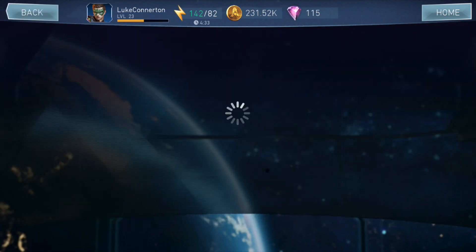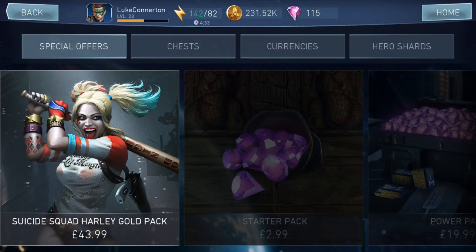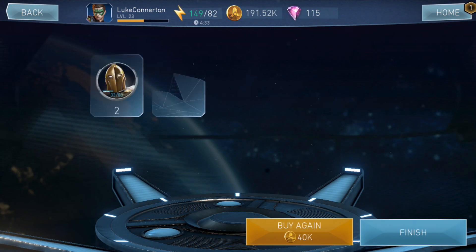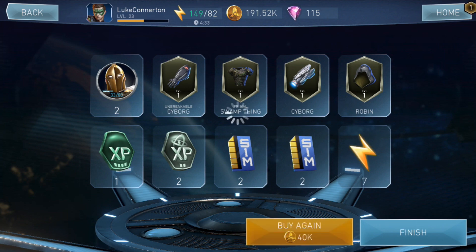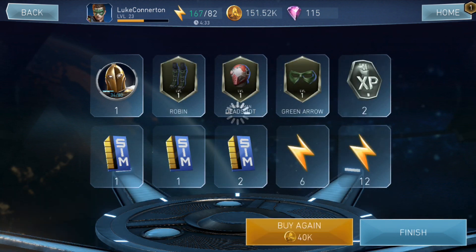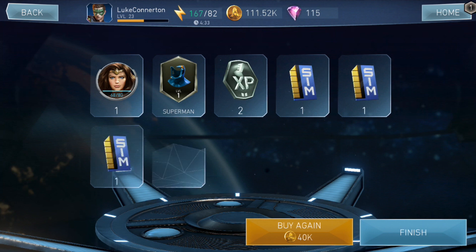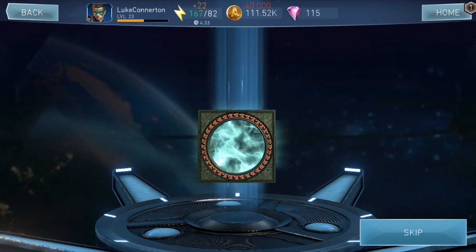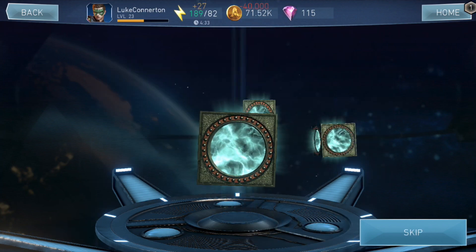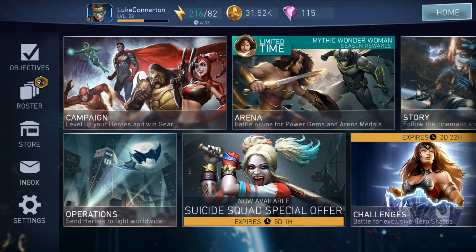There is actually a new Wonder Woman challenge — it's the Warrior Queen Wonder Woman. I might take on that in a different video. But anyway I'm going to go back into the store and start opening some of these chests because I want to try and get some more gear. We got 2 Doctor Fate actually. Let's open 40 more — more Doctor Fate. Just so I can get some extra gear and some extra energy for taking on different campaign missions. We got some Wonder Woman shards, a load of sim tickets, a lot of gear actually. This is our last batch of 10 — some more XP chips, some more energy.